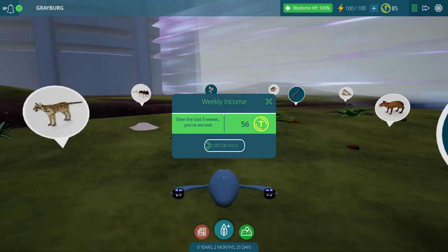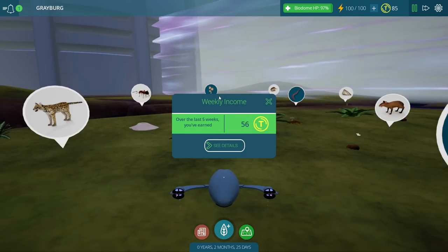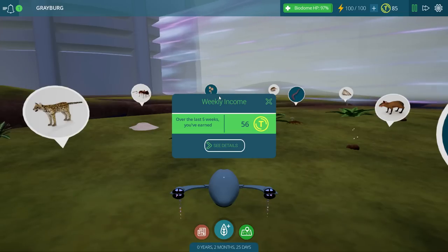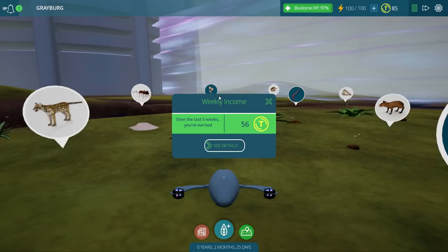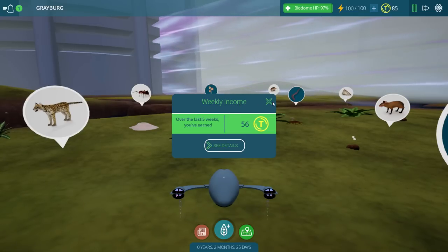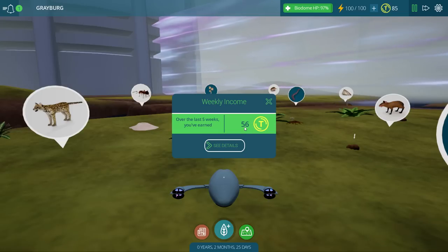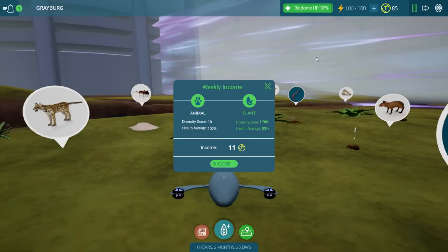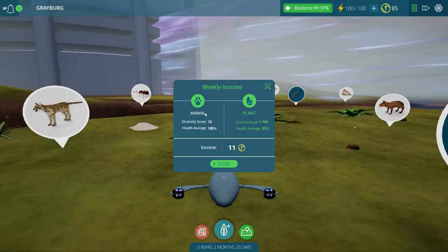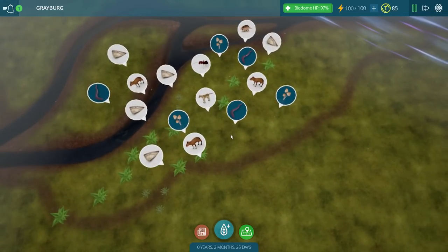Things are looking pretty good. We've got some great weekly income going in. One of the things I've done is I've increased the time limit for time to pass while we're away from the game, and I think that's pretty good. I turned the game up to medium, and now I get these Tito Points every week — we get quite a few, so we're going to be able to buy all kinds of neat stuff. We also have additional weekly income for our different plant and animal diversity. Apparently our animals are doing really good, our plants are doing okay.